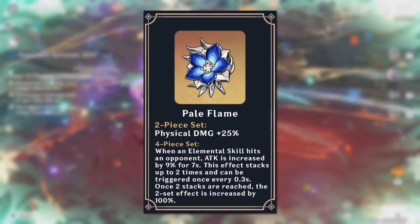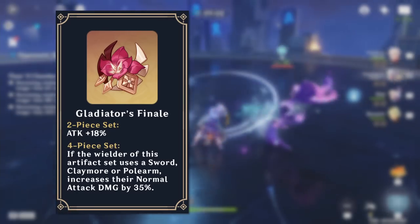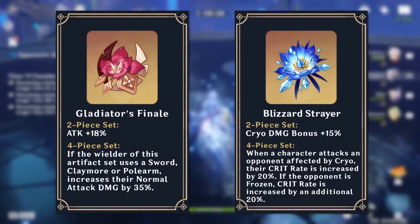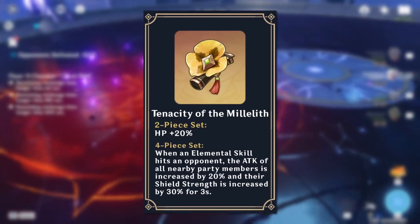Chi Chi's best artifacts are the 4-piece Pale Flame set, or a combination of 2-piece Pale Flame and 2-piece Bloodstained Chivalry sets. Alternatively, Chi Chi can use the 4-piece Gladiator's Finale set as a sword DPS, or the 4-piece Blizzard Strayer set if she plays on a perma-freeze team. If you want to opt for more team utility, Chi Chi's skill is fast enough to effectively use the 4-piece Tenacity of the Millelith set.